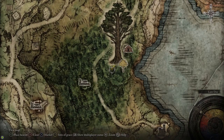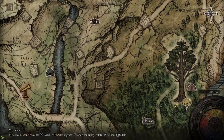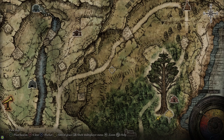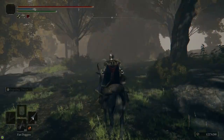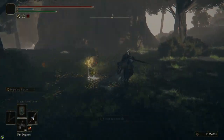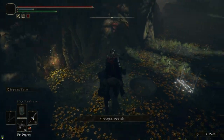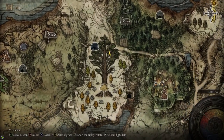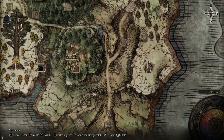Now I'm going to grab the crystal tears for this fight. First I headed over to the Erdtree in the Mistwood — there's a Site of Grace called Mistwood Outskirts just off the road. At the base of the tree there's a basin with two crystal tears: the Spiked Cracked Tear, which increases your charge attack damage, and the Greenspill Crystal Tear, which increases your max stamina.